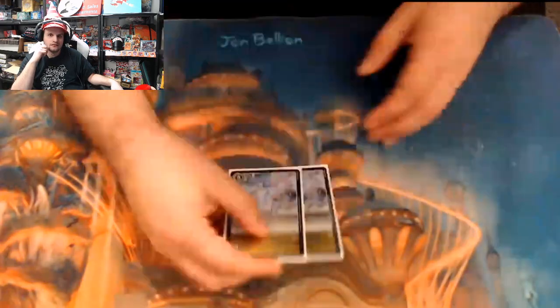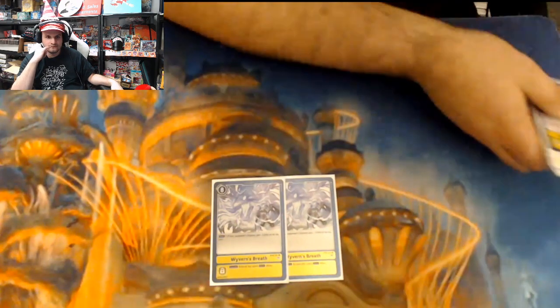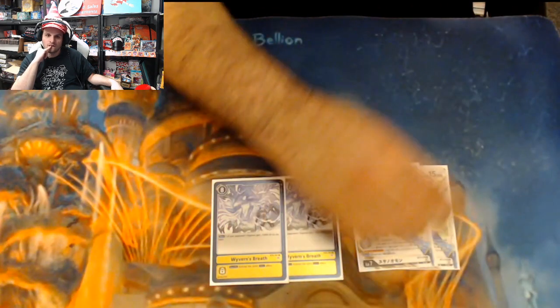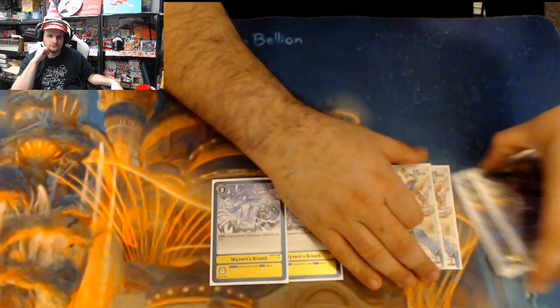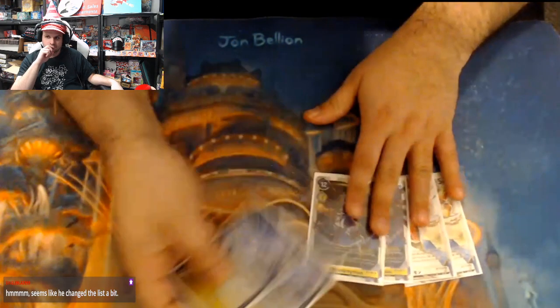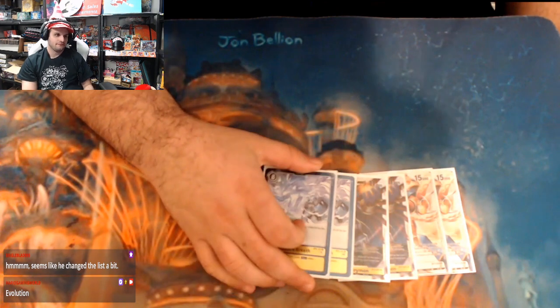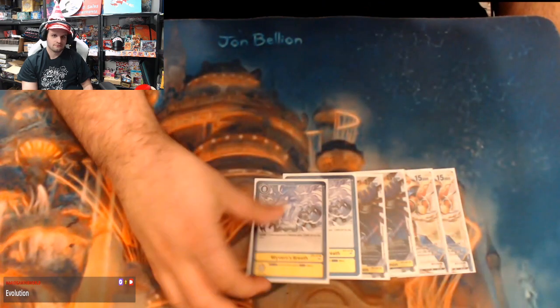I'm playing two Wyvern's Breath because you need something that deals with the top end. Currently the only cards that deal with it are Susanoomon or ShineGreymon, which aren't always viable. Sometimes just casting Wyvern's for eight is fine — they have to rebuild a stack or get to another Susanoomon. Hitting it in security is obviously great. It plays around cards like Craniummon, is very good into Goblinmon Bond, and is hard to play through in the Red Hybrid matchup.